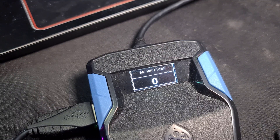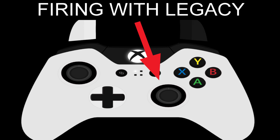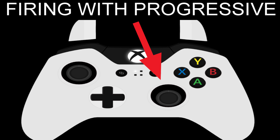Legacy only lets you choose one vertical and one horizontal value, so once you start shooting, those values activate and stay at those values for the entire time you're holding the trigger. With Progressive, you can make the anti-recoil values change while you're shooting to accommodate for any changes to the weapon's recoil. To answer the question of how to know which to use, it's easier to quickly show you in a private lobby.